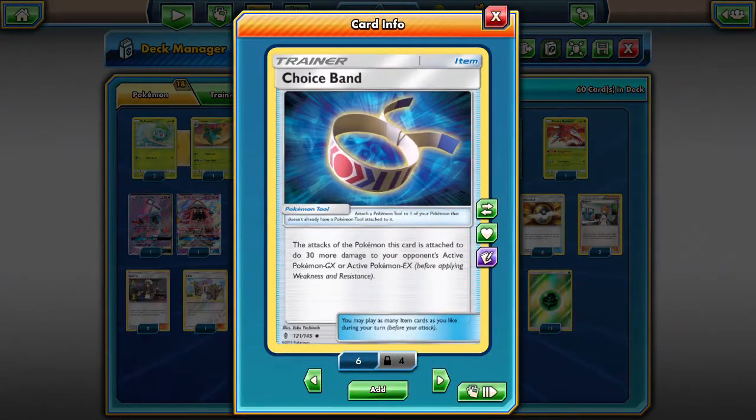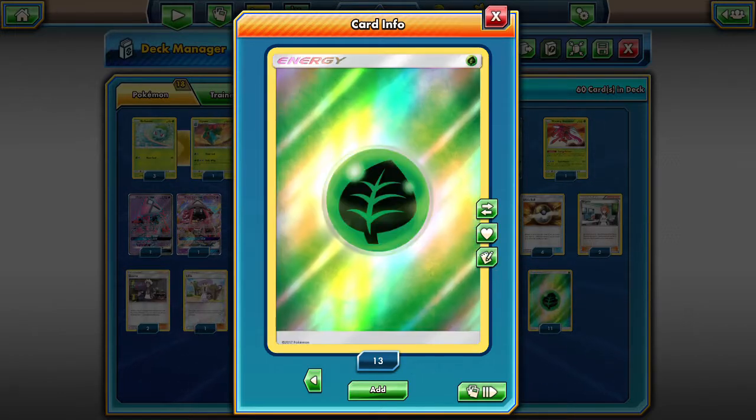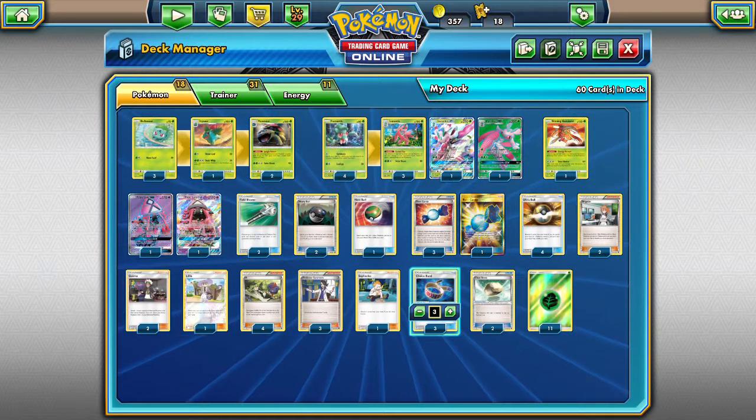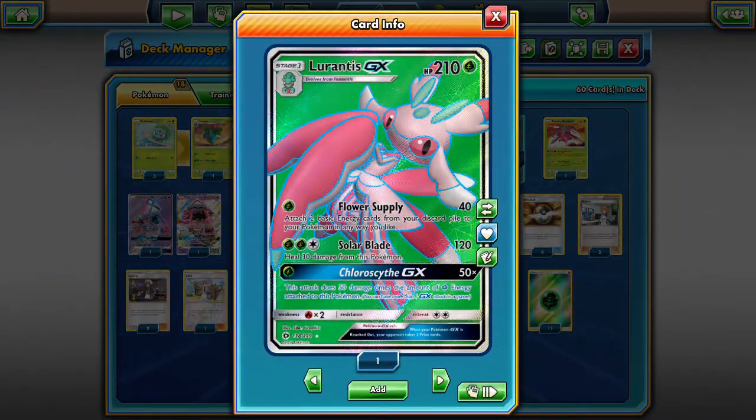Three Choice Bands so we can boost damage on Lurantis GX to take those one-hit KOs. People are really surprised when Lurantis comes out because they don't remember it — it's one of the first GXs, not very relevant anymore, but it can still hit those big numbers with Choice Band. Float Stones in case Venusaur or Lele gets stuck in the active — we want to be able to attack with the ones we want. Eleven grass energies is more than enough because with Venusaur out that equals 22 grass energies, meaning Lurantis GX's Chlorocyte GX does 50 damage times the amount of grass energy. Put one grass energy on it with Venusaur on the bench and it does 100 damage; two on it and it does 200 damage, which is amazing.